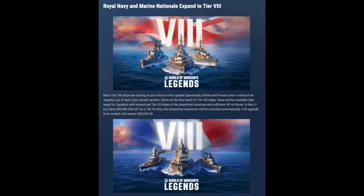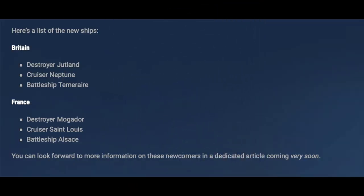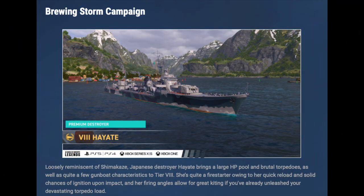First up, the new tier 8s — unfortunately we're not getting Italy, which is kind of weird since there's only two nations, but two is better than nothing. For Britain we get the destroyer Jutland, the cruiser Neptune, and the battleship Temerary. France gets the Morgador destroyer, the Saint Louis cruiser, and the Alsace battleship. They're all decent ships and I'm actually looking forward to all of them.